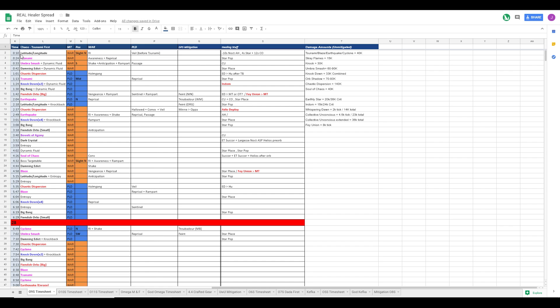Once you have Google Sheets open and you have your timeline and your FF logs, you're going to want to make a time column, an ability column, the warrior CDs, paladin CDs, DPS mitigation, healing stuff, and damage amounts. You don't really have to do main tank or position, but that's just what we do so it's more coordinated.